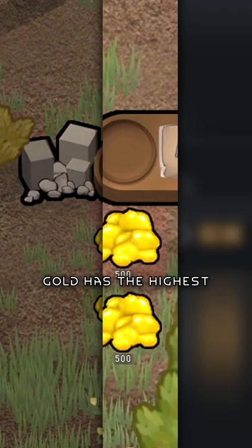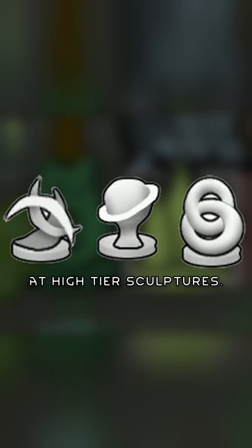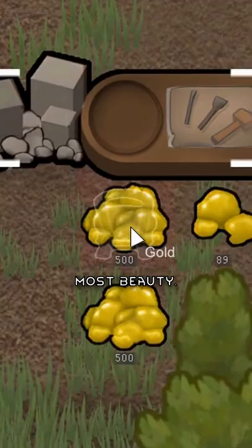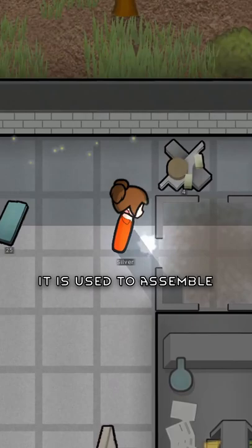67 gold is used for trading 1 honor. Gold has the highest quality modifier, so it is most efficient at high tier sculptures. Although with the most beauty, gold sculptures need 10 times more material.